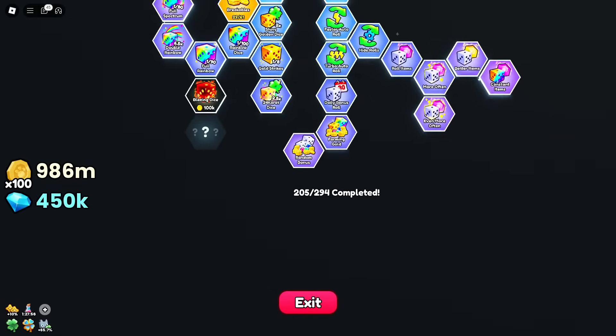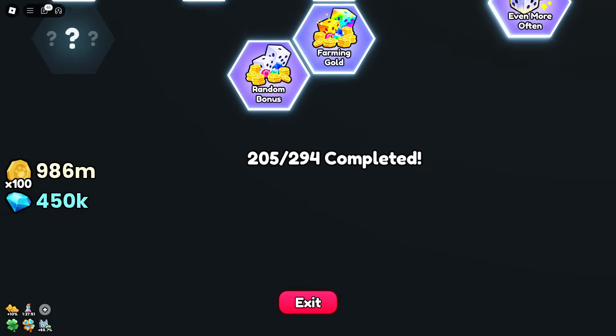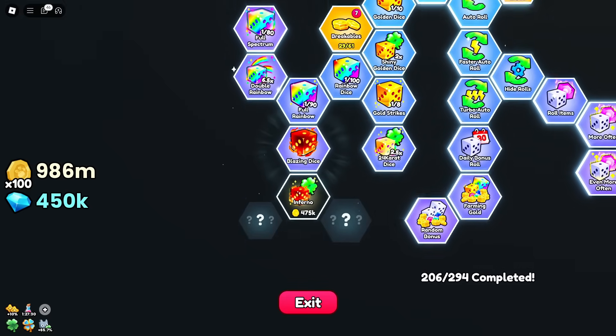More features to the game. We've got 90 new tiles to press — I'm going to be here forever. Well, I've got nearly a billion coins, so let's buy. Blazing dice for 100K — doesn't even make a dent.